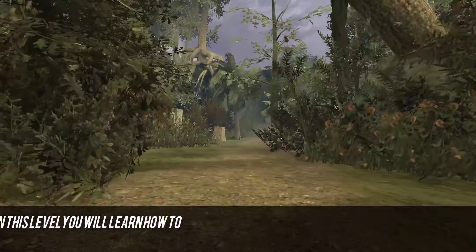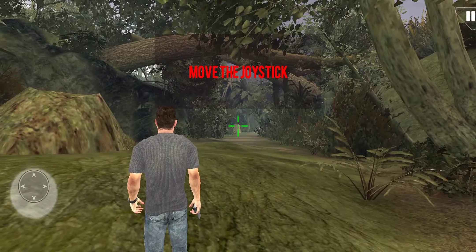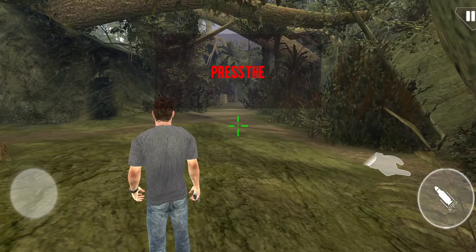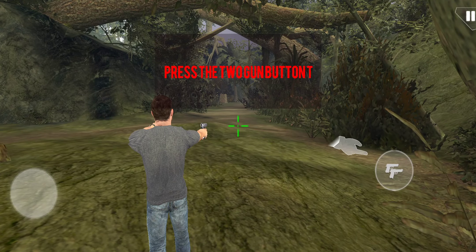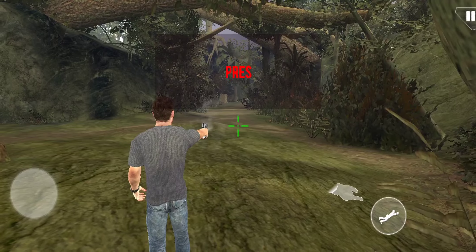In this level you will learn how to play this game. Move the joystick and press the fire button for shooting. Press the two gun button to equip guns on both hands, then press the fire button to shoot.